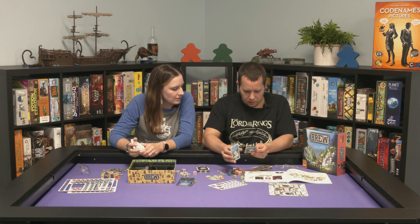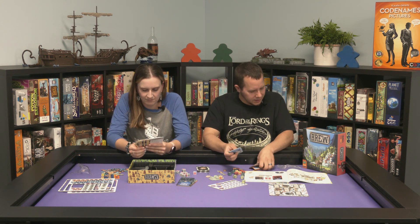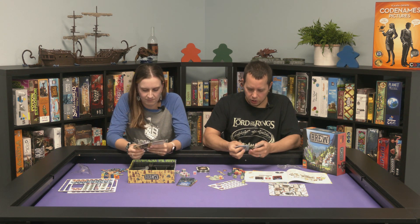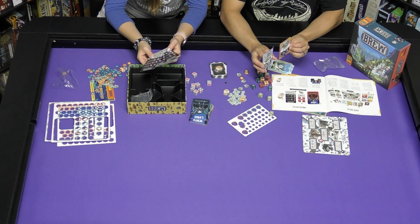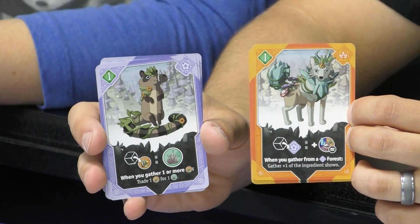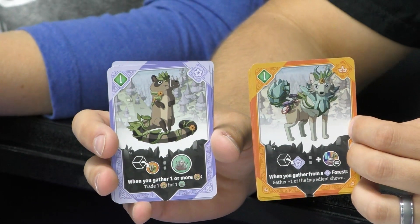He's dressed for winter and looks a little different, and this one has a summery shine. Victory points are on the front of the cards and the back. We have fall and summer here, and a different animal — I have no idea what that one is.